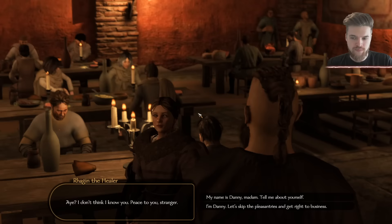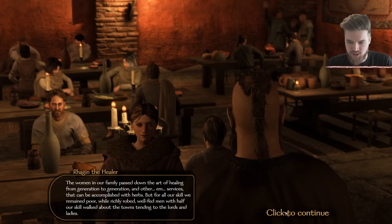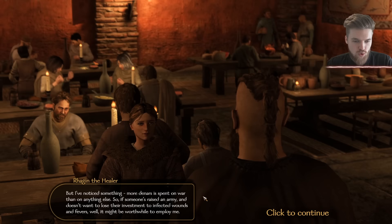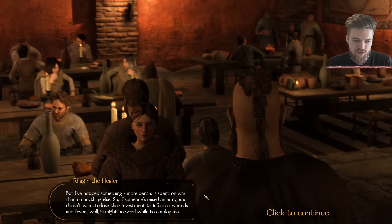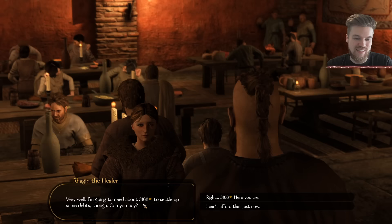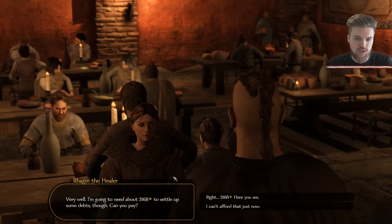You can go and speak to her — she'll have a whole backstory once you introduce yourself. After listening to her story, she says she wants to be hired for 3,168 gold. That's a lot of money, but she also has a healing skill of 60.